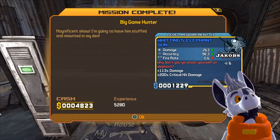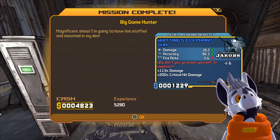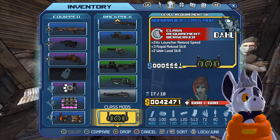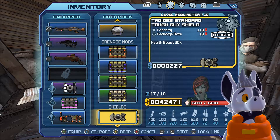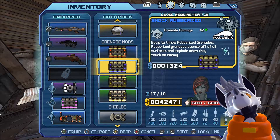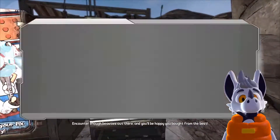What is this? The fire rate is 0.6. Jesus, that's insane. Also, I should totally sell some of this stuff before my backpack gets full. Shock rubberized — what do I have now? Oh, the transfusion grenades. Yeah, I'm gonna keep the transfusion. I'm gonna sell my stuff.